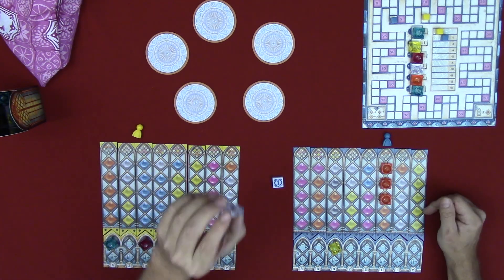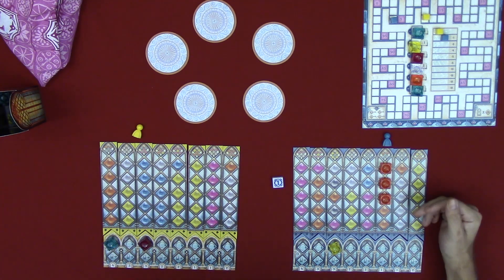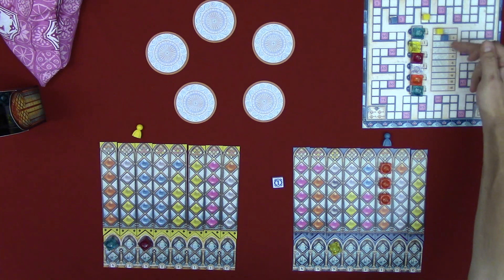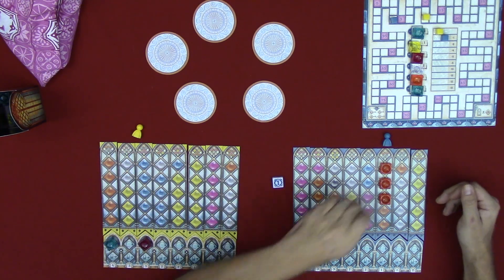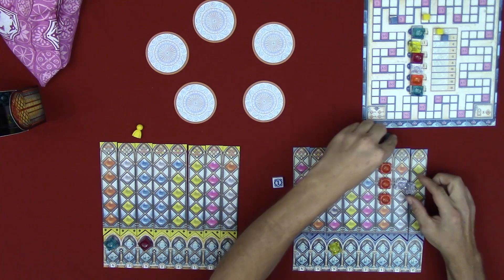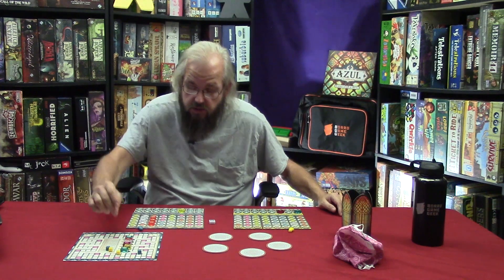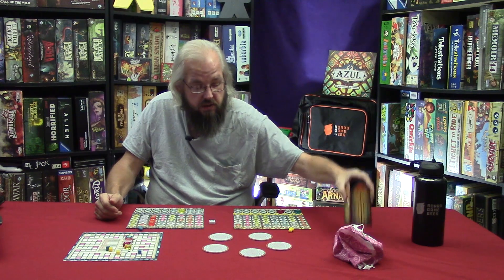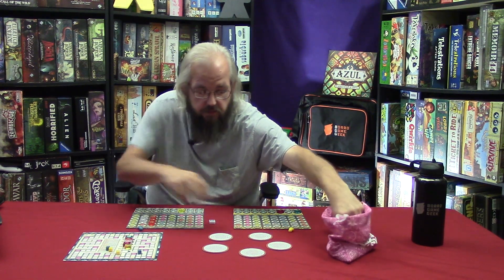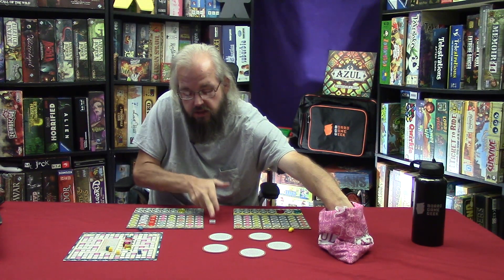That is the end of the round. We discard the current round bonus tile into the glass tower, reload the factory discs, and continue — starting with me since I have the first player marker. Round two begins.